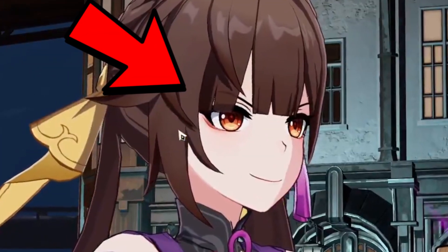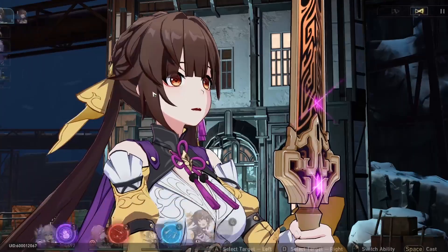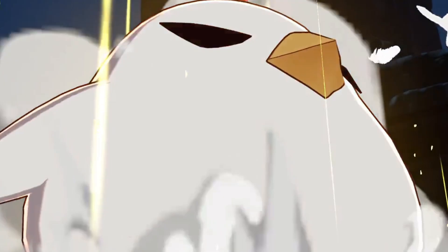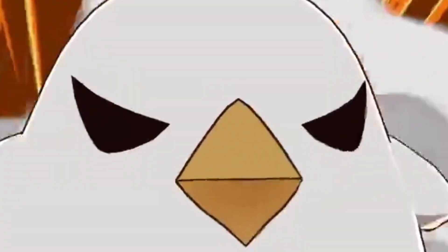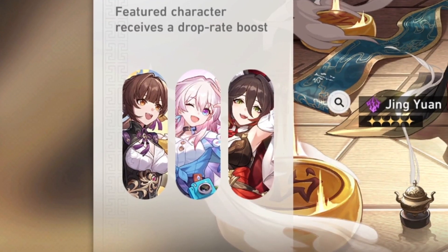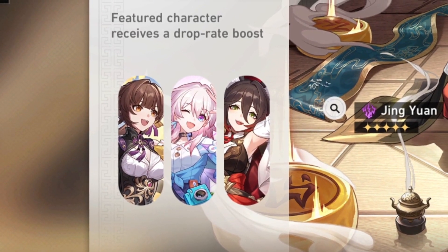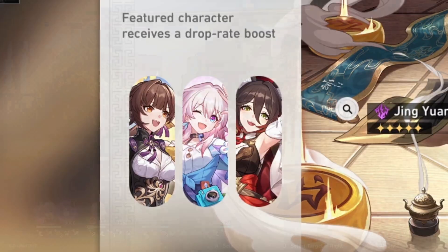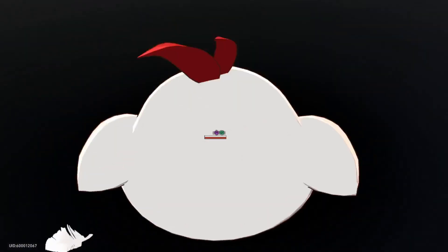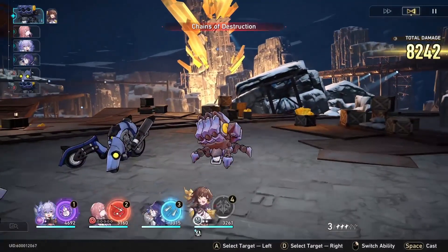This is one of Honkai Star Rail's best DPS, and today I'm going to show you how to build them. Susheng is one of three currently available DPS on the Jin Yuan banner, and she is one of the only ways to currently deal physical damage in Honkai Star Rail. But enough stalling, let's get into it.